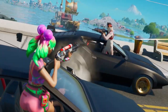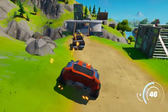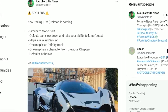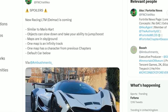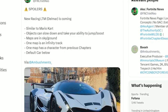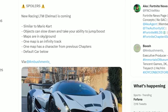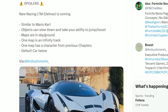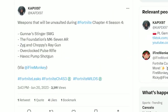A brand new racing LTM will also be releasing into the new Fortnite season. Thanks to leakers, we have our first look at some details: the LTM will be very similar to Mario Kart, objects will be able to slow you down and remove your ability to boost and jump, maps have been confirmed both on the ground and in the sky, and a character from a previous chapter will also appear in this LTM.